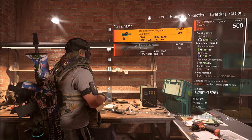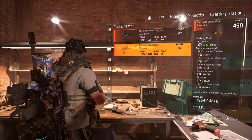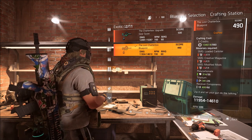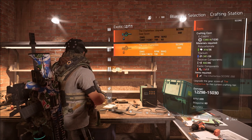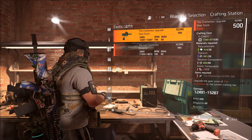Now this is kind of the good and the bad about this. To get exotic components is very easy as long as you have some other exotic weapons. The bad thing is you're going to have to break them down to get those components out of them. That is the only way I know of to get exotic components — breaking down an exotic weapon.